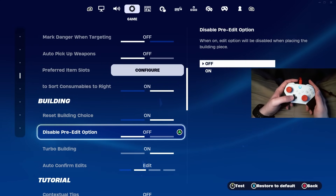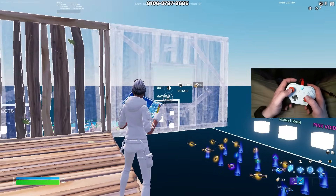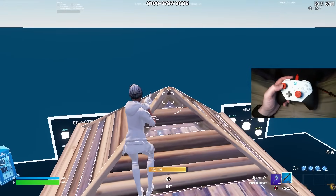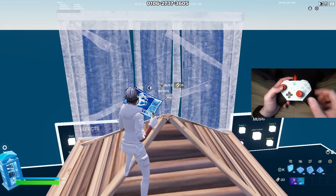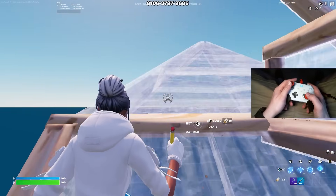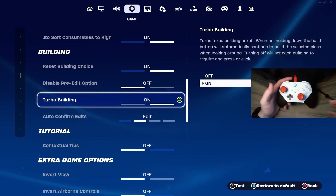Right below reset building choice is disable pre-edit option. You definitely want to have this on. It allows you to pre-edit any of your builds, but more importantly, when you turn this setting off, you get a terrible edit delay on controller. If you swap between having it on and off and try to hit some edits, you'll know exactly what I'm talking about — there's a big delay. Make sure you have this setting on.